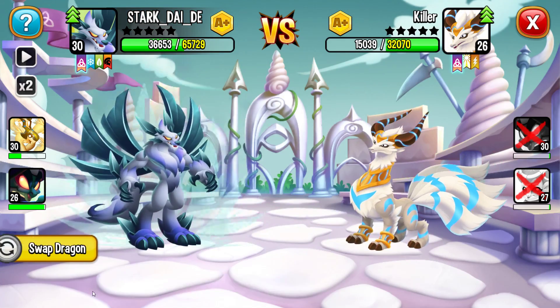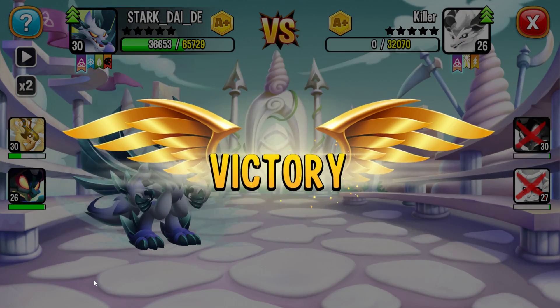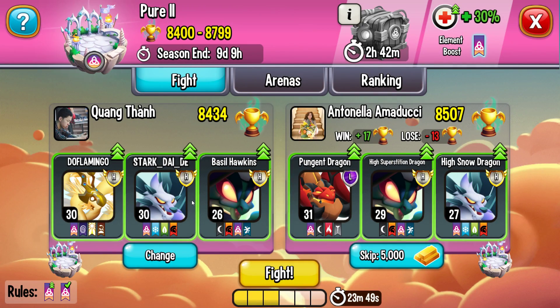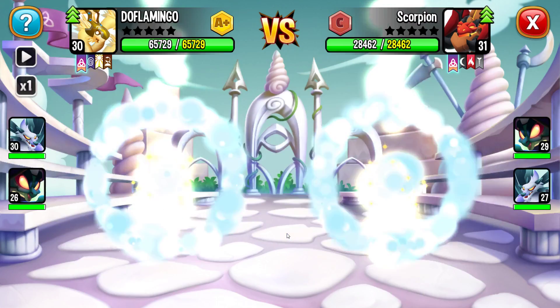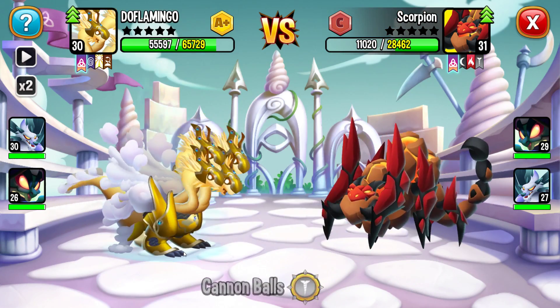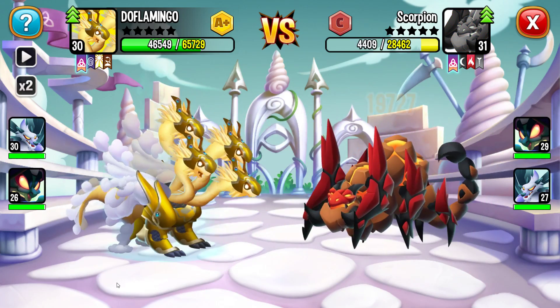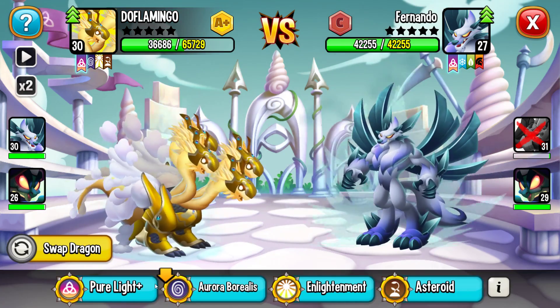Đang thiếu thức ăn trầm trọng. Tầm khoảng 6M nữa mua được gói pack 150 gem thì được 6M3 thức ăn, rất tốt, 140-150 gem gì đó. Có thể 6M hoàn toàn cho con Resolution lên cấp 30. Con này cho về vườn luôn, 19k máu, chết luôn. Chúng ta sẽ được 17 cube cộng 3 đồng tiền quái vật. 2 con Heroic và 1 con Legendary, bọn kia cấp rất thấp, đang cấp C. Vukan mình cấp 29, A cộng rồi, học skill xịn rồi.